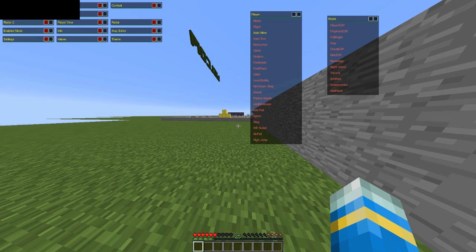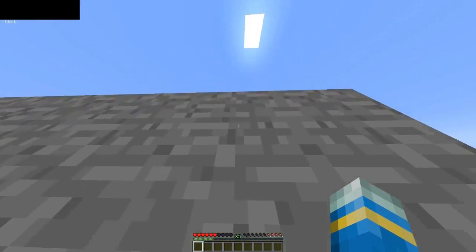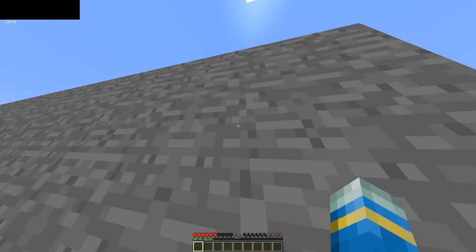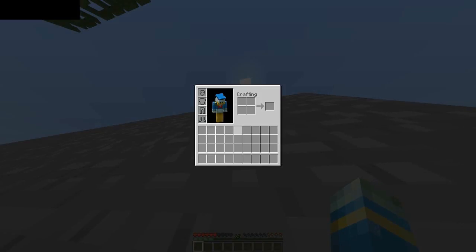Let's have a look at another one - Climb. Let's see if this works. No, that's also blocked. People can just go straight up walls with that hack.